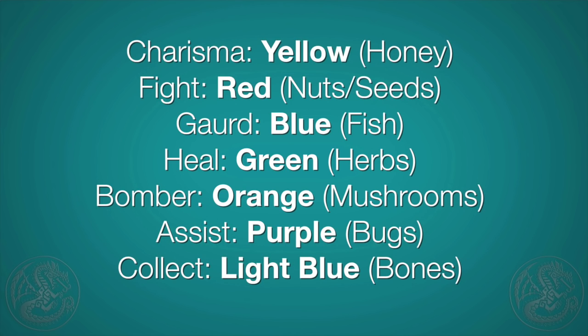Due to the way that the coloring system works, it determines what type of item you can get a double bonus for, depending on your type of Palico. Yellow, which is Charisma, is for honey. Red, which is nuts and seeds, is for Fighter cats. Blue, which is fish, is for Guard cats. Green, which is herbs, is for Healer cats. Orange, which is mushrooms, is for Bomber cats. Purple, which is bugs, is for Assist cats. And finally, light blue is for bones and monster bones, and that is for Collect cats.